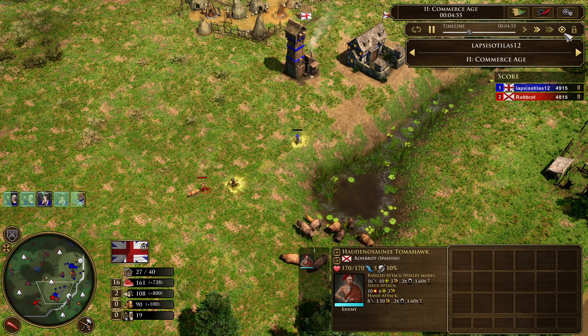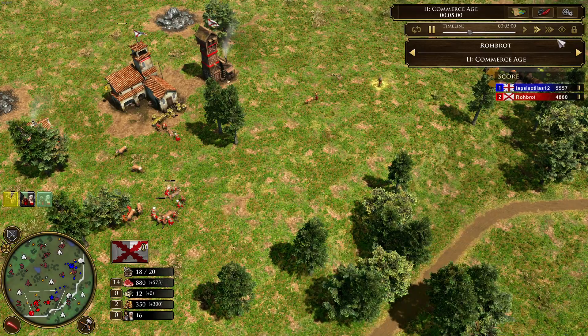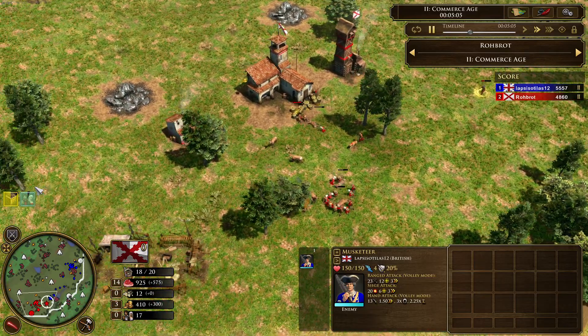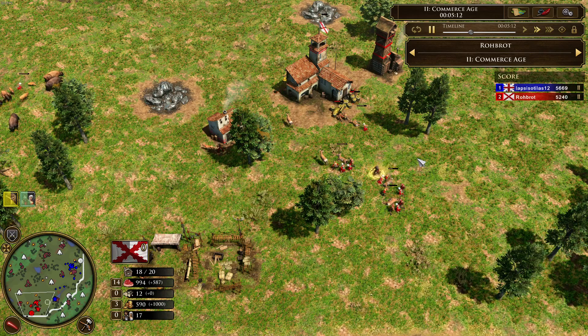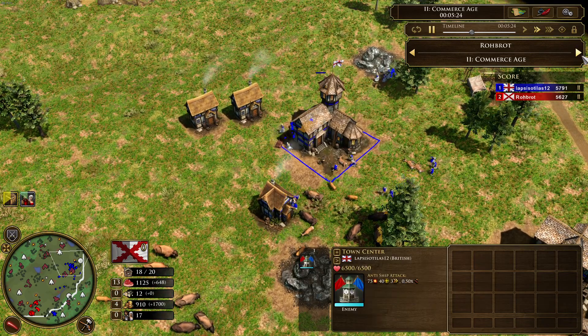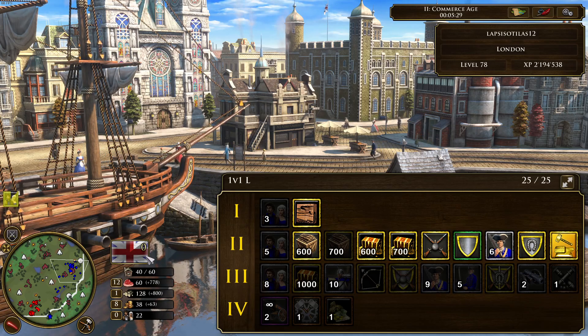Robrod just discovered the forward base. Now we see a batch of five musketeers already walking towards Robrod's base. Lapsisotillas is now sending in five villagers after his 700 wood shipment.